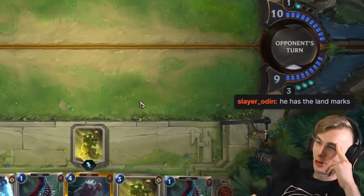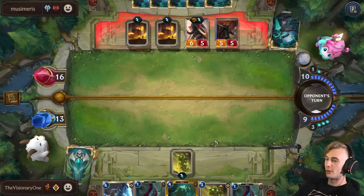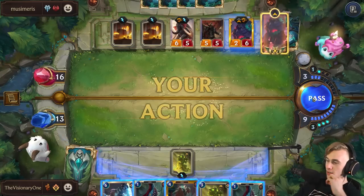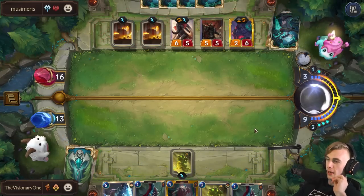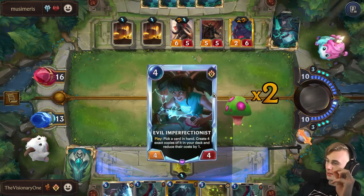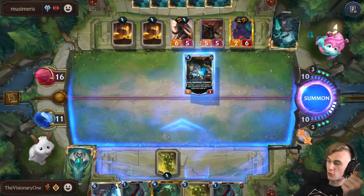He has the landmarks. So do I. Maybe I should just drop my second Sump Monument just to show him how little I care that he's winning. We will win this. I know he is winning the battle, but we will win the war. I just need draw. Evil K — that's even better! I'll copy Pike.